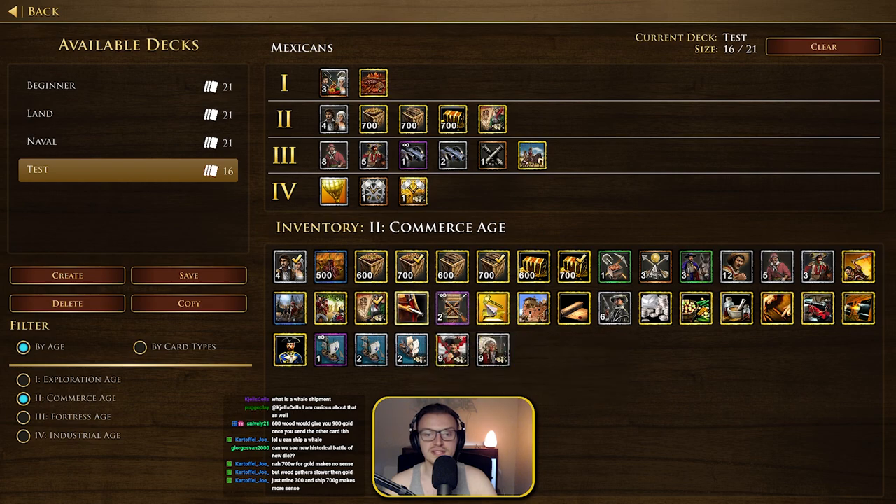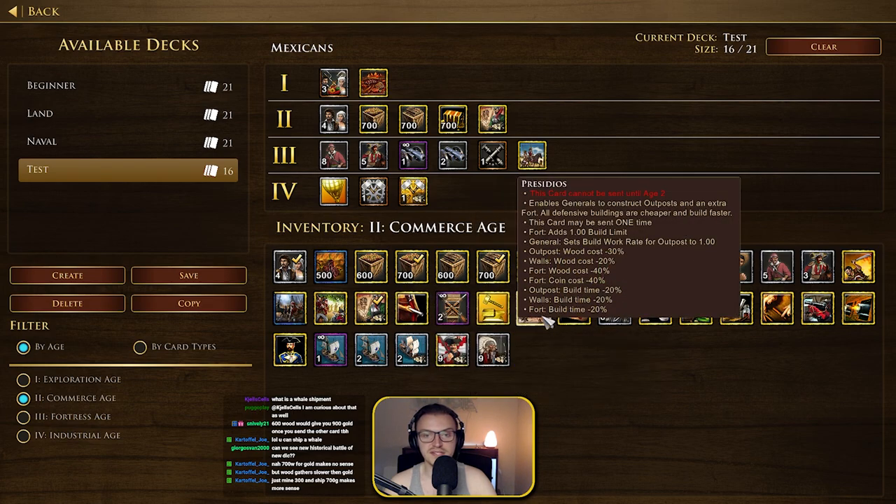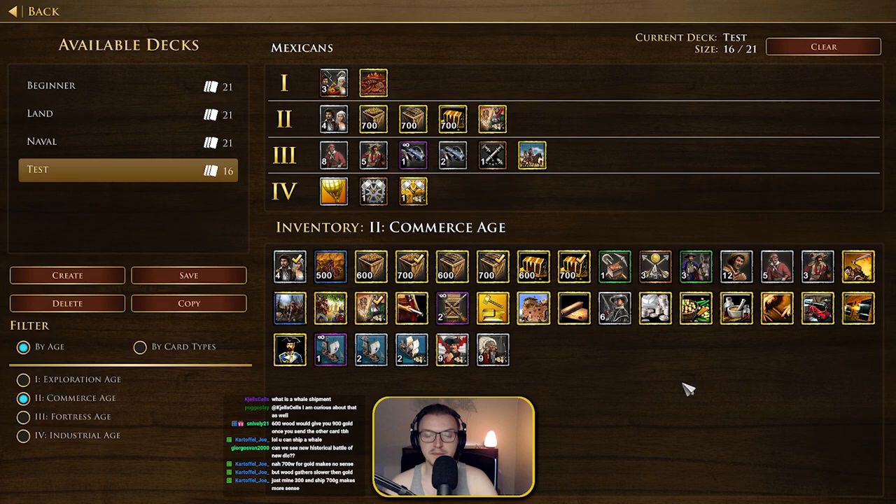We've got the Native Treaties. The Frontier Defenses card — Presidios enables generals to construct outposts, with four extra outposts, and all defensive buildings are cheaper and faster. That's actually quite cheap. Plan of Iguela provides your cathedral with unique Mexican improvements.